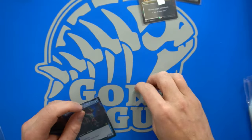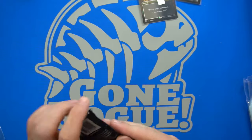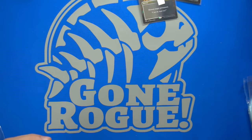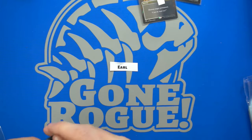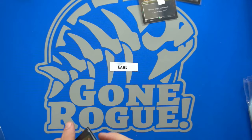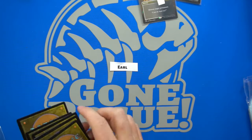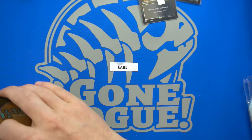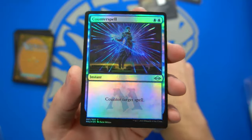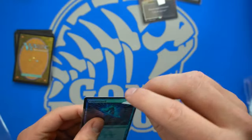We have some goodies in there with some etched foils, but no fetches — zero fetches out of this box so far. Let's go into the next pack. This one is going to start with Earl. Let's give it a good shuffle so we don't know where the expensive cards are. Earl gets a foil Counterspell — beautiful card.